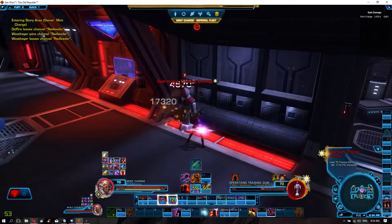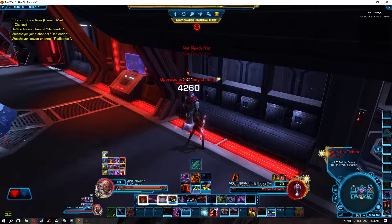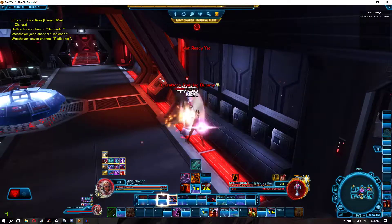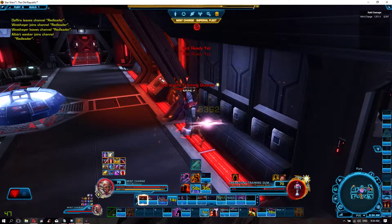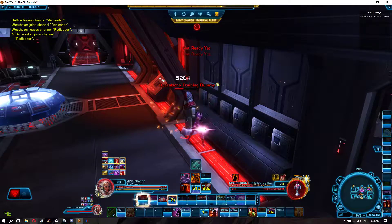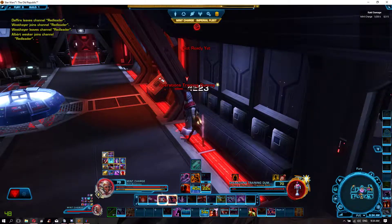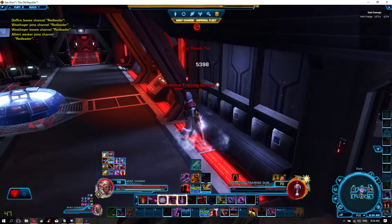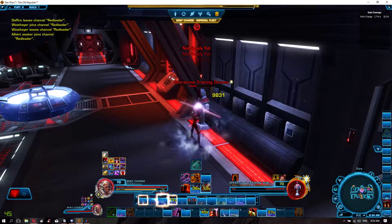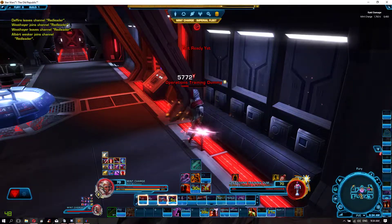Generally I DPS on a Madness Sorcerer. However, yesterday I was doing a Hard Mode Raid — Hard Mode Explosive Conflicts, I've actually uploaded a few of those attempts. It really didn't go over too great. I was basically told that my DPS sucks, can you heal instead? With the condition that the spec is in right now, it's very hard to do max DPS, and even if you do, it will still be much worse than that of a Marauder, or a Sniper, or a lot of other specs.